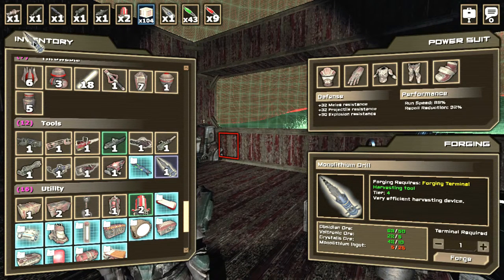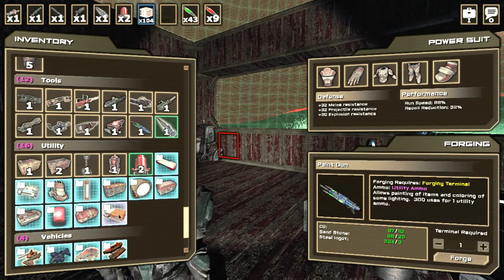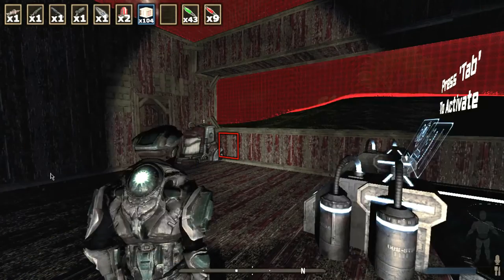We'll put the drill into the tool slot. These other slots are for weapons. We also have the paint gun, which lets us change the color of stuff — it uses a little bit of sandstone to craft. We have our floodlight that we built, the bedroll is placed, and some containers with garrison ore and other resources.